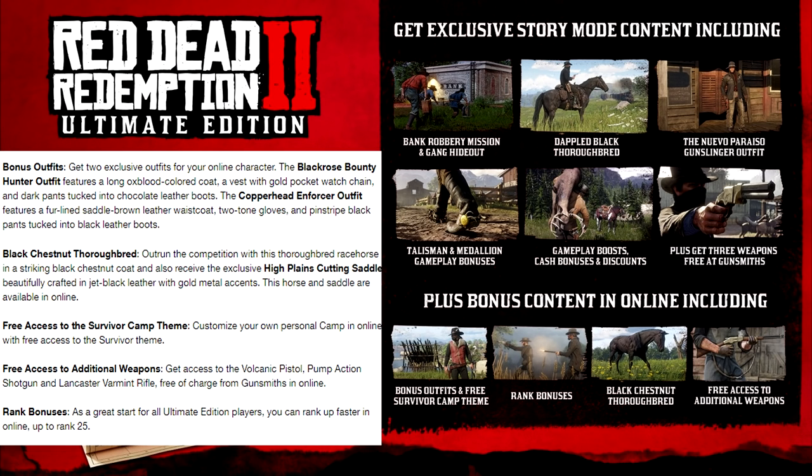Get two exclusive outfits for your online character. The Black Rose Bounty Hunter outfit features a long oxblood-colored coat, a vest with gold pocket watch chain, and dark pants tucked into chocolate leather boots. The Copperhead Enforcer outfit features a fur-lined saddle-brown leather waistcoat, two-toned gloves, and pinstripe black pants tucked into black leather boots. Then we have the Black Chestnut Thoroughbred — outrun the competition with this thoroughbred racehorse in a striking black chestnut coat, plus the exclusive High Plains Cutting Saddle in jet black leather with gold metal accents. This horse and saddle are available online. You also get free access to the Survivor Camp theme to customize your personal camp online, free access to the Volcanic Pistol, Pump-Action Shotgun, and Lancaster Varmint Rifle from gunsmiths online, and rank bonuses — you can rank up faster in online, up to rank 25.